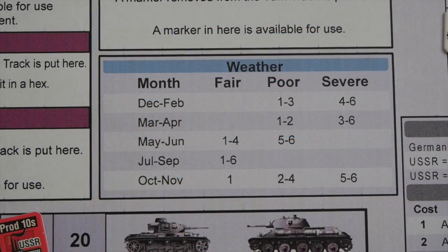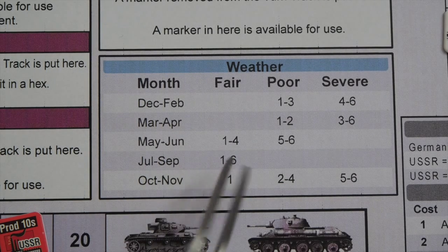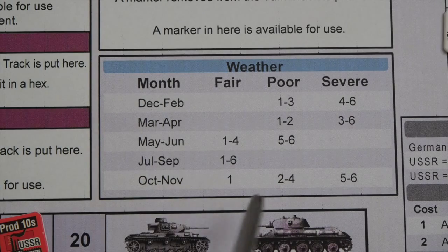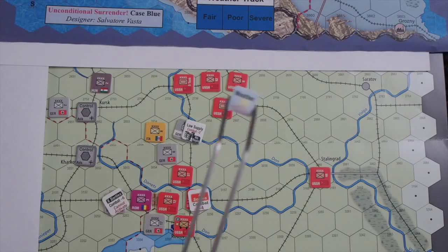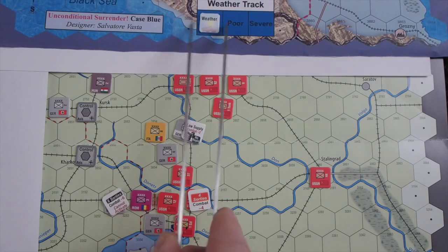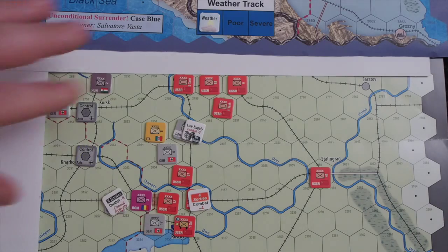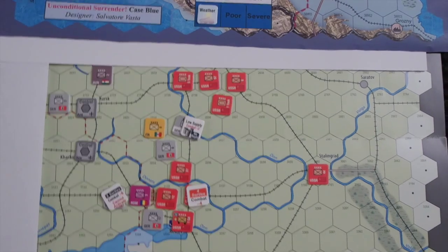We are in the weather phase. According to the scenario setup, we are in September 1942, so we don't have to roll — whatever we roll it will be fair weather. I'll put the weather marker in the fair weather box. The weather track is folded away on the game map, but fair weather — let's remember that.